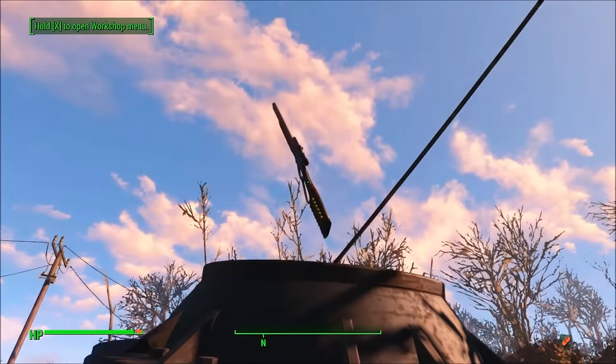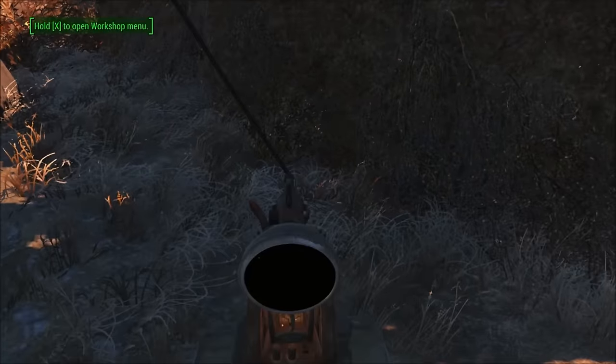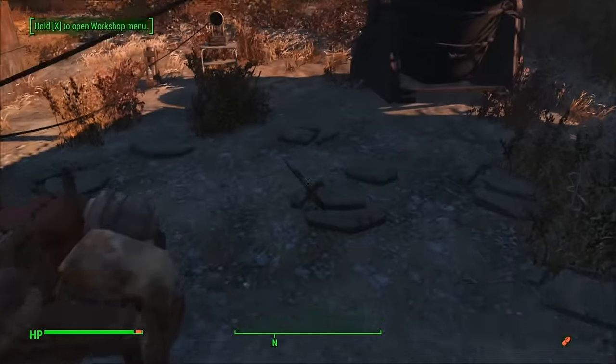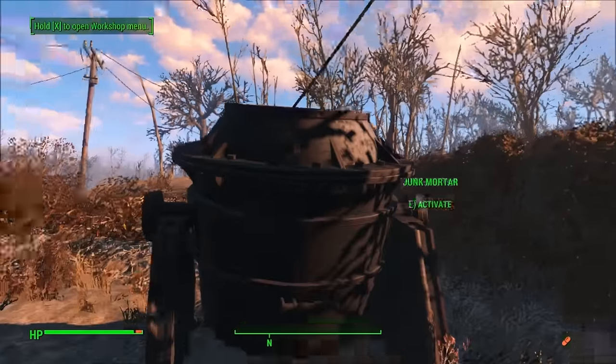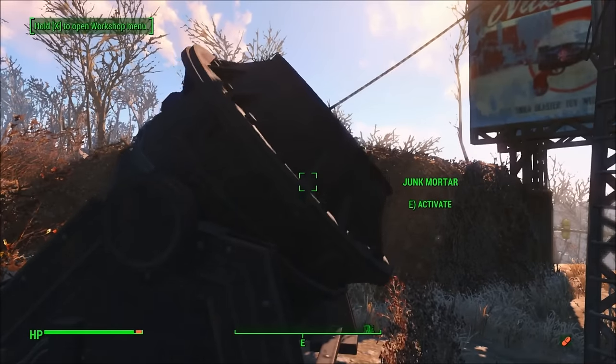Last but not least, we have the junk mortar, which you can load up with, well, anything, and launch it into the sky. Hook this up to a terminal to change the angle and velocity of whatever you're firing, and hook it up to some electricity to launch it. This is one of the coolest additions included with the DLC. I absolutely love launching myself or a companion into the sky, as you can see them ragdoll like crazy, although I do wish you could launch things further.